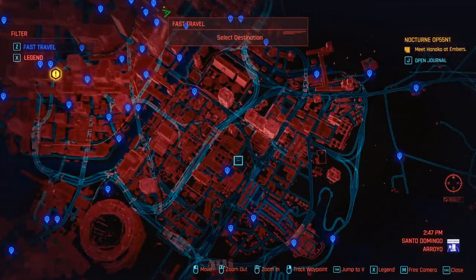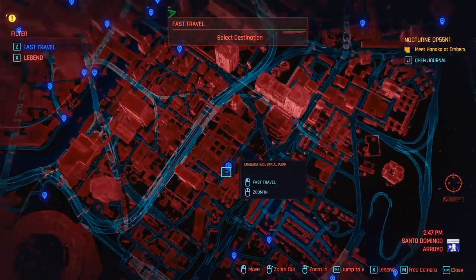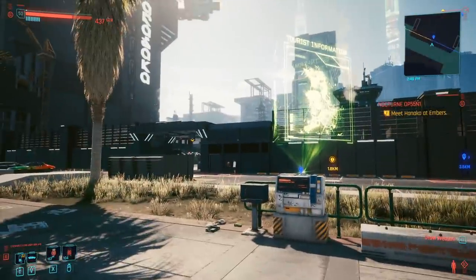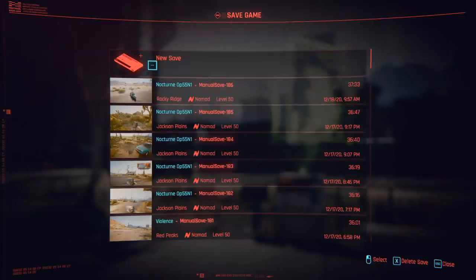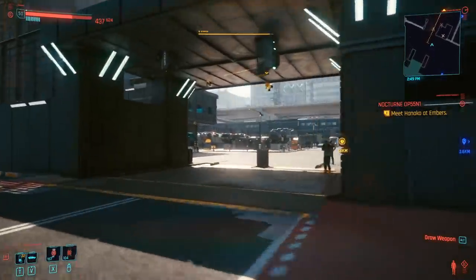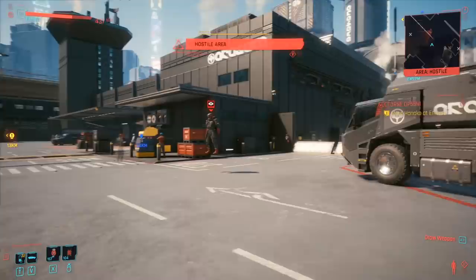So you need to come here on the map to Santo Domenico, and then if you zoom in just here in the middle, you'll find the Arasaka Industrial Park. We're going to fast travel there now. I recommend saving the game here because in order to get the cat food, we're going to have to run inside — and you can just run straight through the front door.